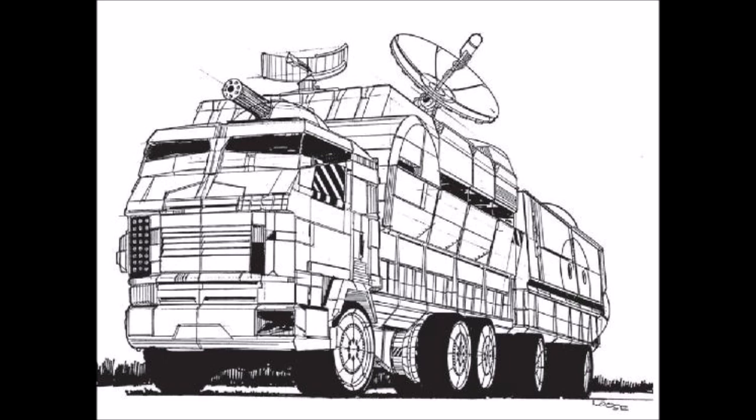As technology grew, the design of Mobile HQs evolved from horse messengers to pulled vans with radio sets. Late 20th century computer technology added predictive ability to a commander's skills. Large computer-generated projections, accurate down to the individual tree, replaced bulky and inaccurate paper maps.